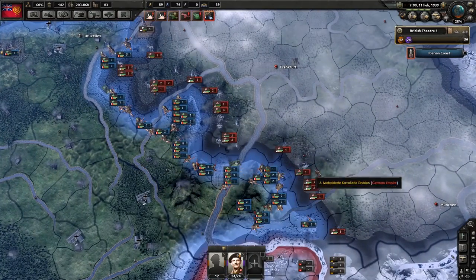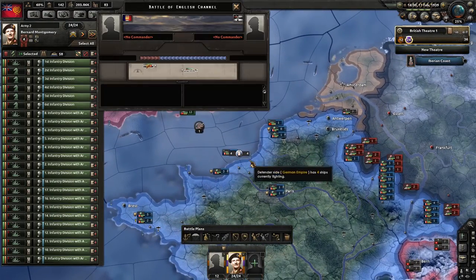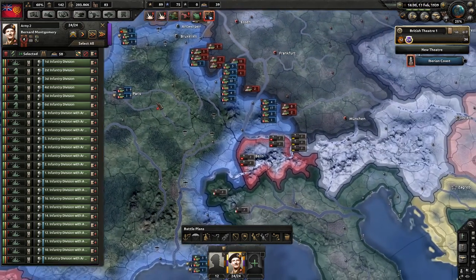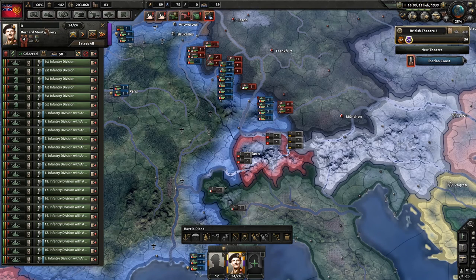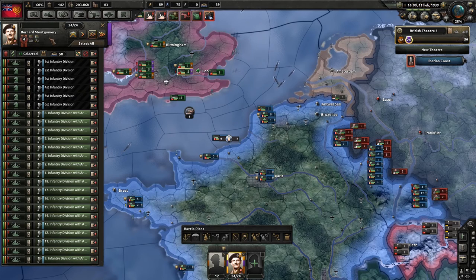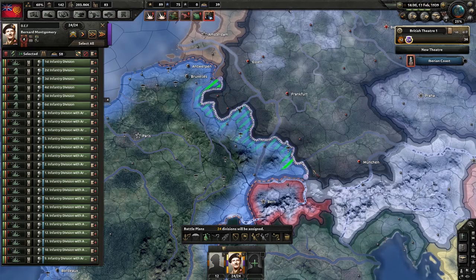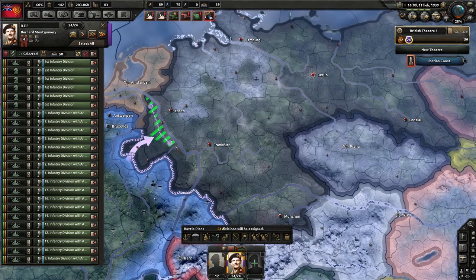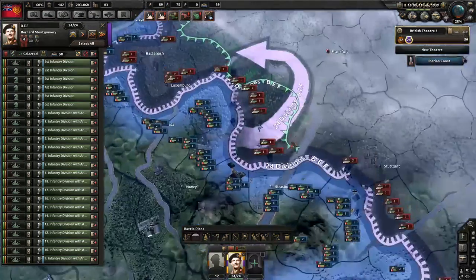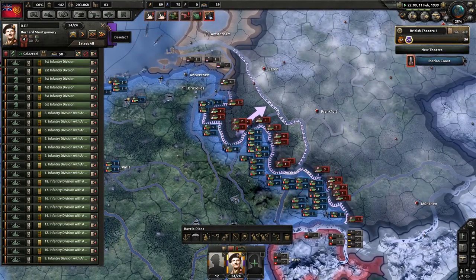Germany's pushing in a big way. France, are you faltering a little? You guys have done nothing. We now have control of the seas once again, so — Monty! British Expeditionary Force, what could possibly go wrong? We'll just call you the BEF. Time for the British to start committing. Let's bring you onto this front with a fairly mild objective. Off you go.